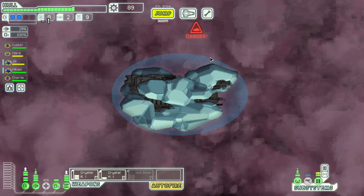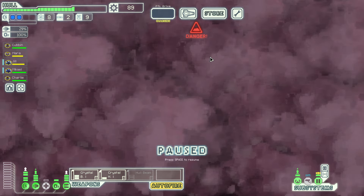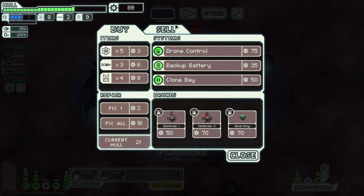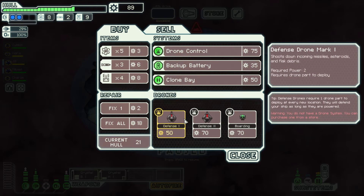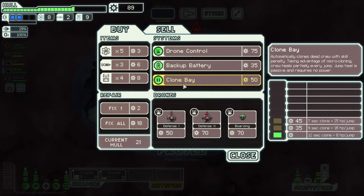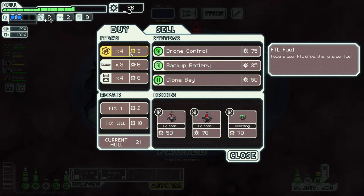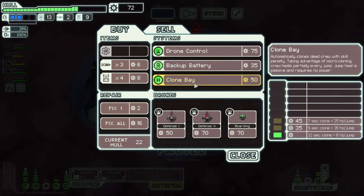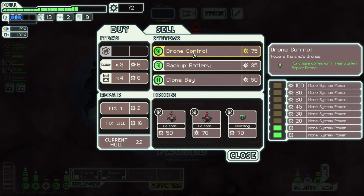Getting both engines and piloting guy up is extremely worthwhile. 20 scrap but nothing useful in the thing itself. I guess I go to the store. We got drone control, maybe backup battery, clone bay. I think I could top up on fuel, but I can't buy anything else right now.